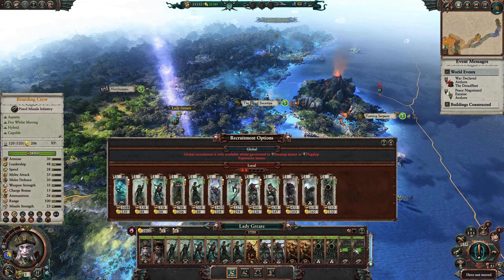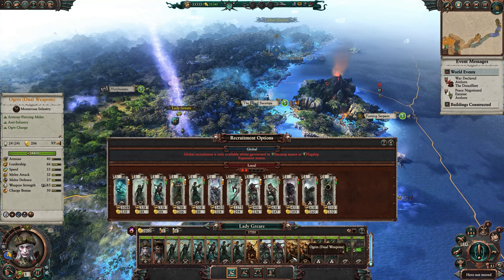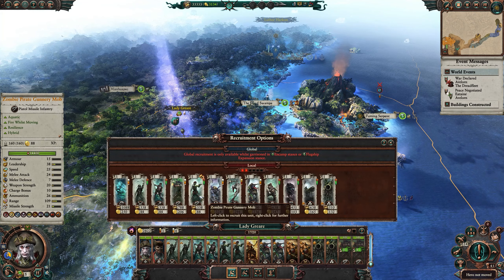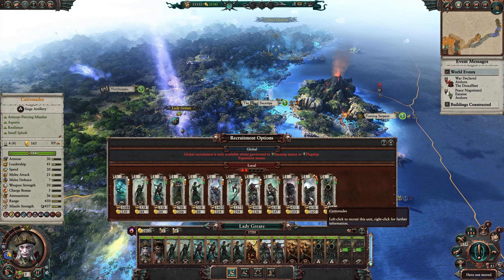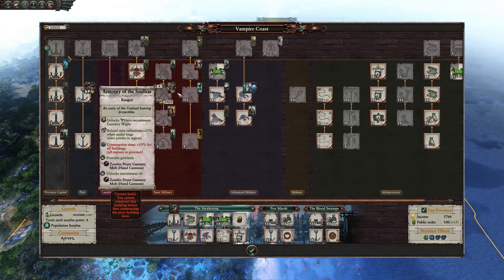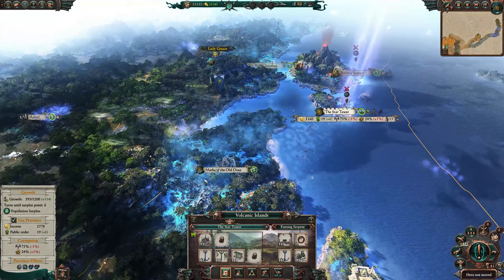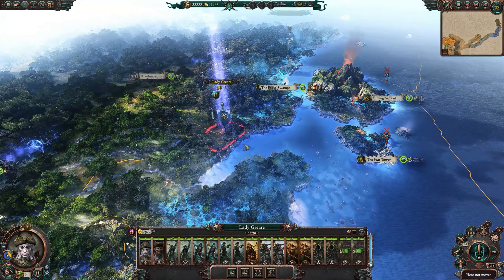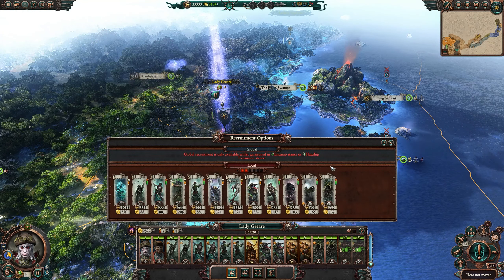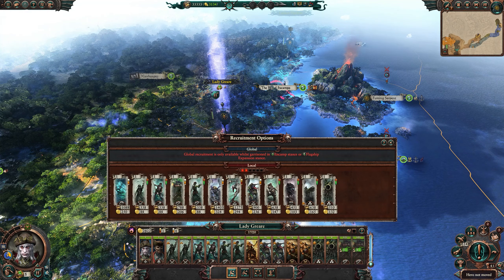Let's get a couple of Boarding Crew — two is enough at the beginning. We're actually quite low on guns, but I can't get the long-range armor-piercing handgunners because I don't have the building here. I know I have it on Luther's ship. I suppose we could just link up and do a bit of a transfer — oh, there it is. His slots are actually different because it's a local horde. So those three units are going to combine.